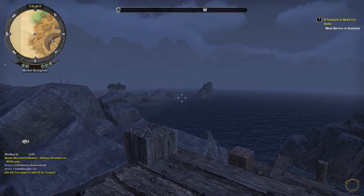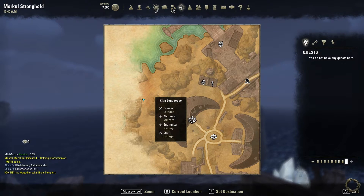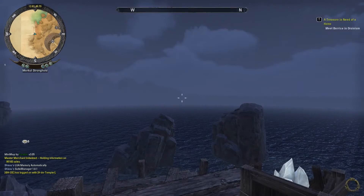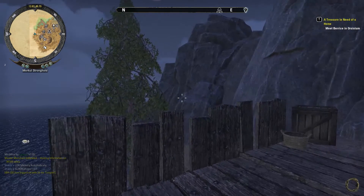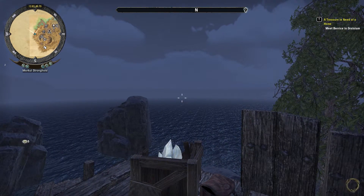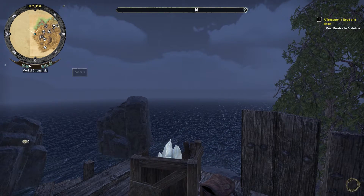Minimap is especially useful in dungeons or cities because you don't need to go into the map to check where your traders are or blacksmith. You can zoom in or out as much as needed and be able to locate them all the time. Same goes for dungeons - you can see sky shards or mission directives right away. So it's very useful.